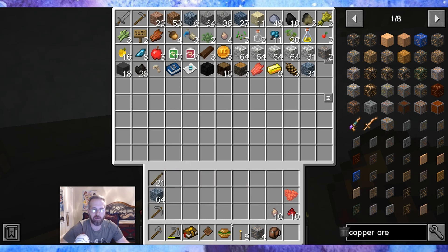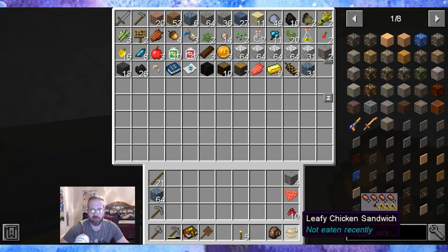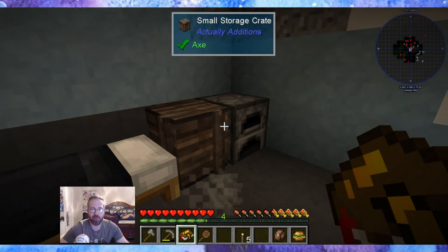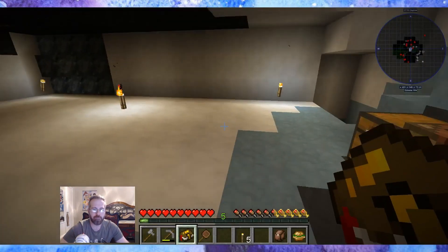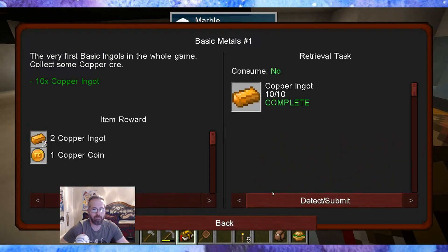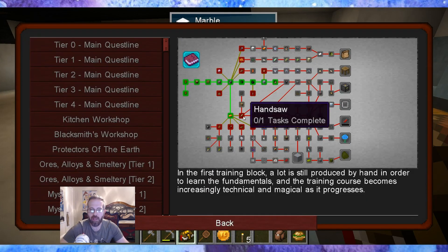I'll keep these on me because I have the crafting table and a stick, so I can make tools on the fly. Olive pits — I got my food. Not eaten recently. There's no nature mod. I'll go ahead and make that. So which direction are we going? Handsaw.